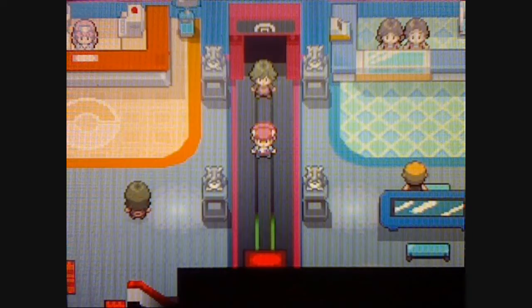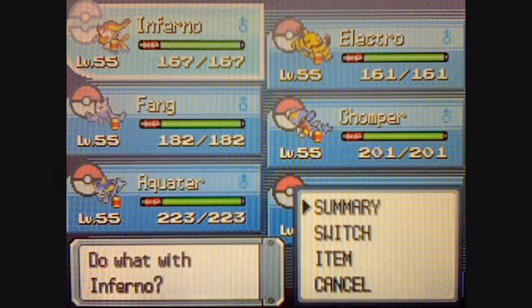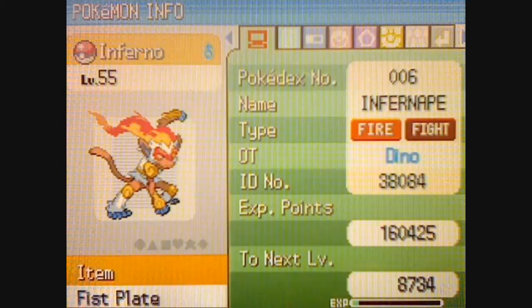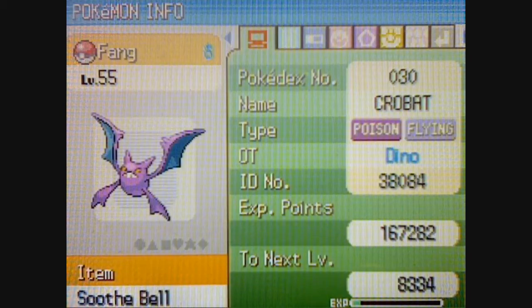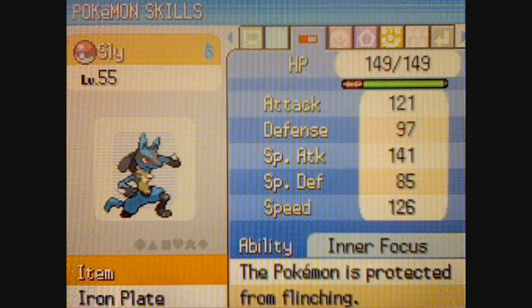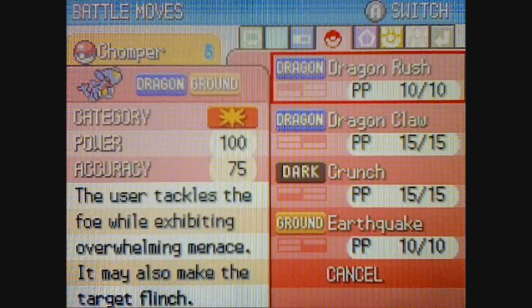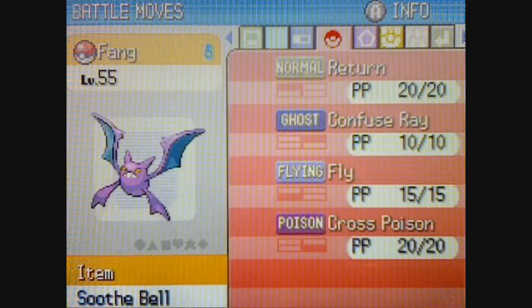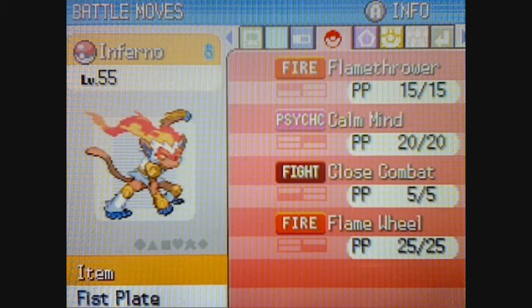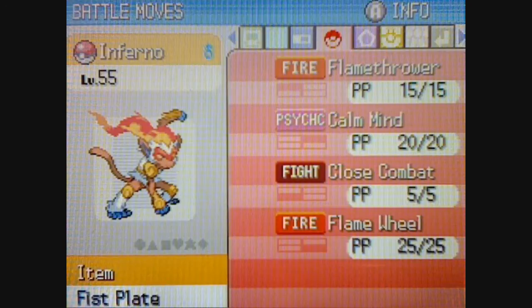Alright people, it is finally time to take on the Elite Four. As you can see, I've trained all of my Pokemon up to level 55, and this is just my team. Pretty much everything stayed the same, except for Garchomp learning Dragon Rush. Infernape also learned Calm Mind, so that'll be a good combination with Flamethrower.